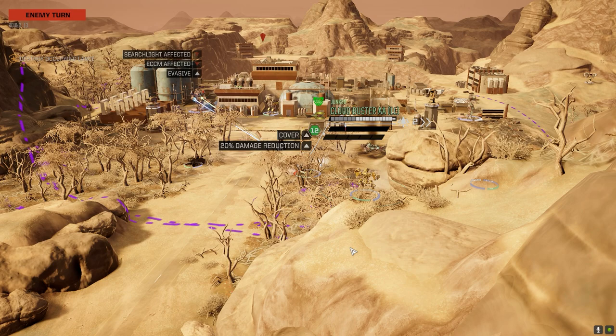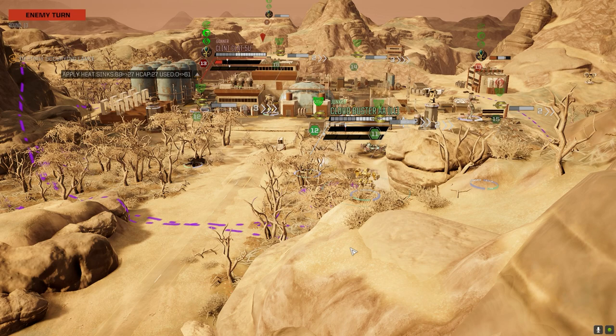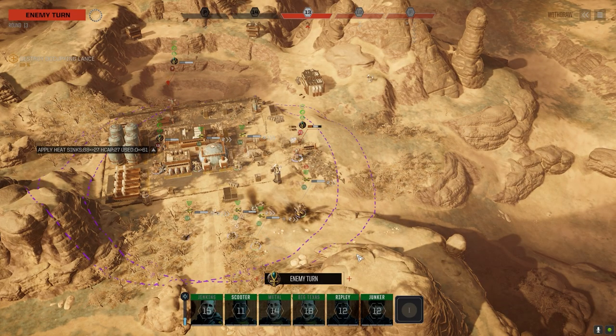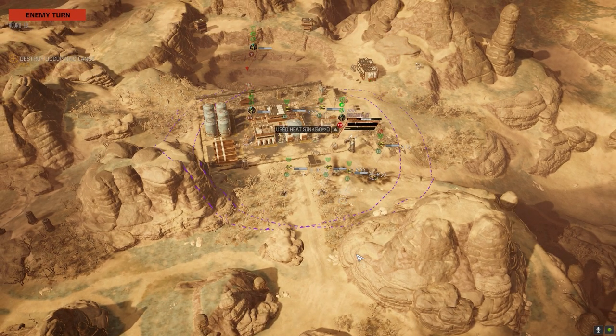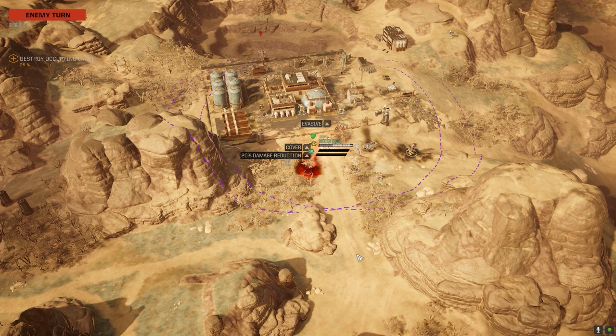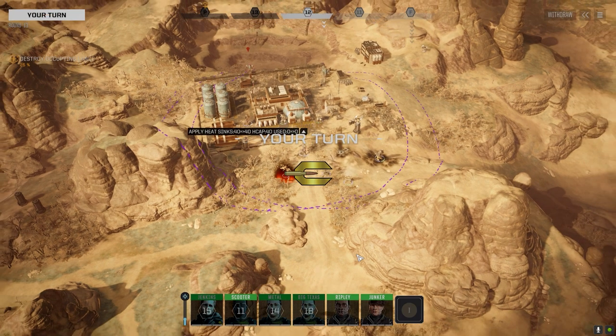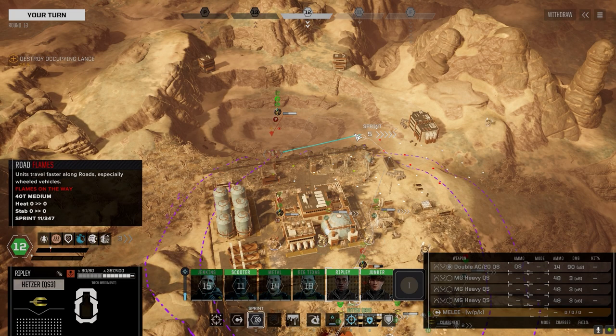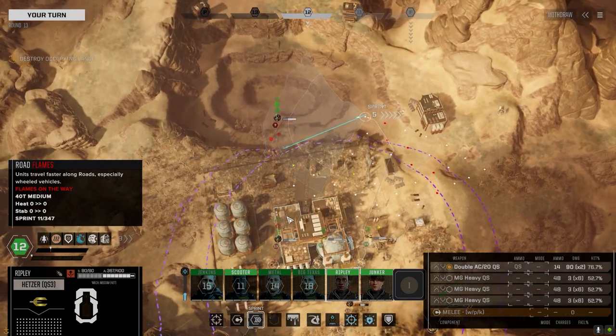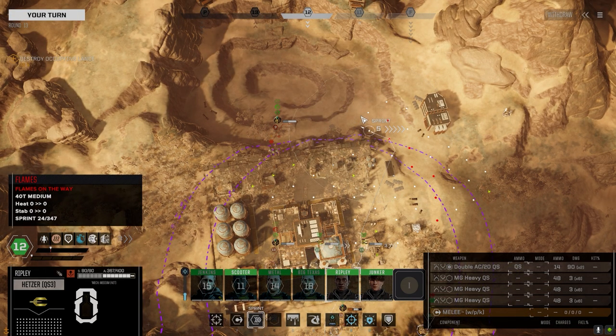Going against the cloud buster - all right. That was 13, should have gone with this guy first. We don't have anybody on 13. I think I'm going to feed the Centurion to the Hetzer. Or maybe the Clint, I don't know. My wheels are melting - showing minor damage. My wheels are melting.